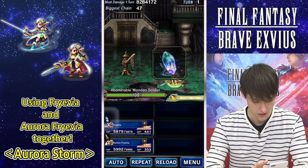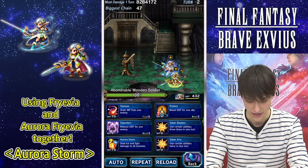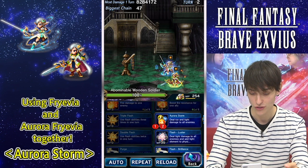We're going to cast En Garde — the cooldown ability for Frevia — and Gift of Daylight for Aurora Frevia. Then we're going to use Saber Mastery on Aurora Storm three times. Remember, you have to have both of these Frevias in the same party in order to be able to use Aurora Storm. Let's see if I can get the chain — going really fast.